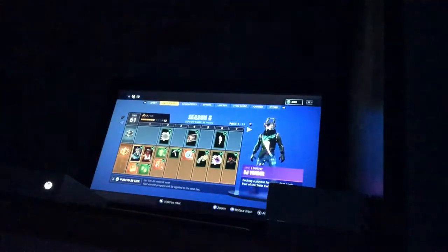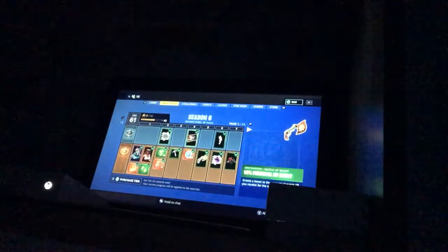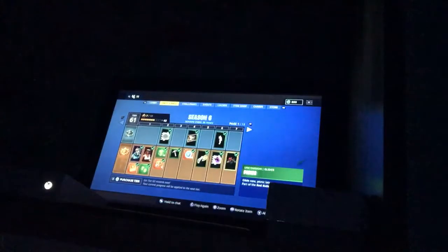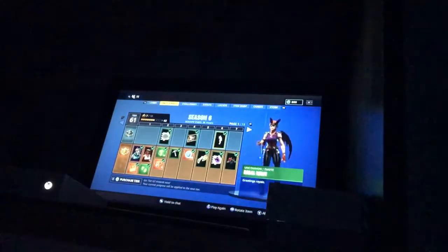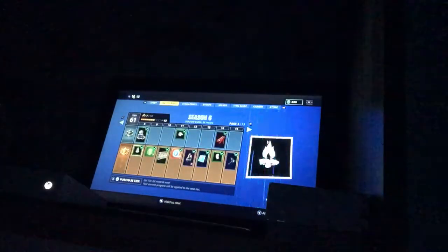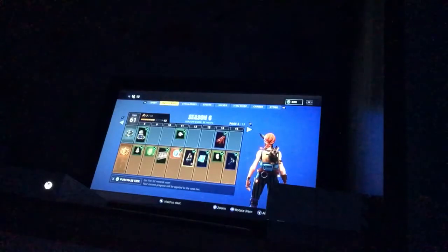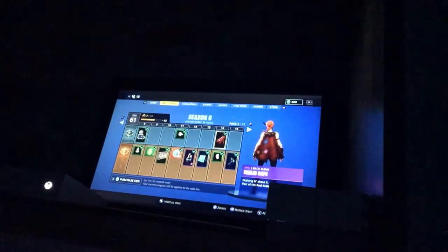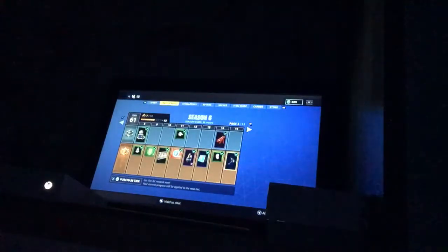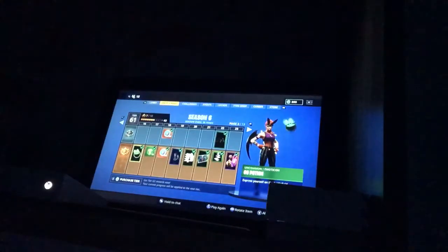These are the two skins you get at the start, just an XP boost. I'll show you some main important stuff like skins, gliders, and dances. I have got the regal wave at tier 6, then the picnic glider, the boonzy back bling, the fabled cape, and the smash up harvesting tool. I'm saying these really wrong, but just don't mind that.